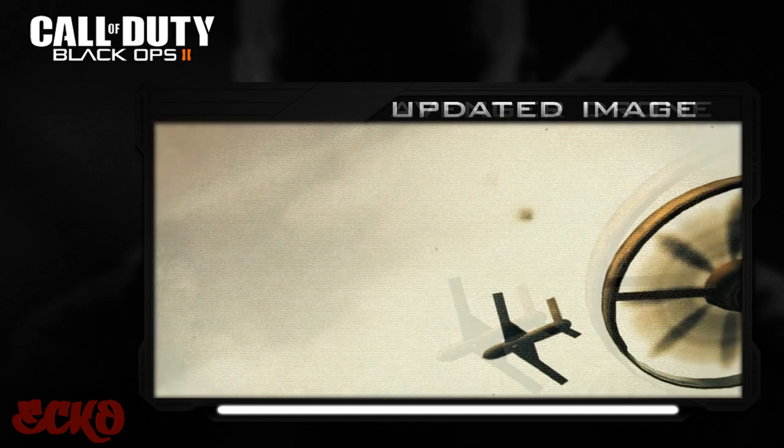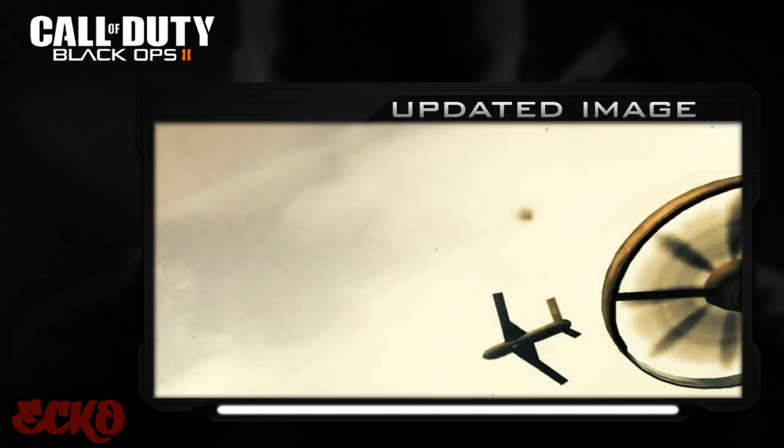You'll be able to see the image right now — you can see it a lot clearer and it's a lot easier to understand. You can actually see the Reaper drone high up in the sky, so maybe this picture is taken from underneath it. You can also see the quadrotor propeller blade on the right-hand side, giving us a massive indication that Black Ops 2 is definitely going to be set in the future. It's still unconfirmed when it's going to be set, but I'm sure on the 1st of May they will reveal it.